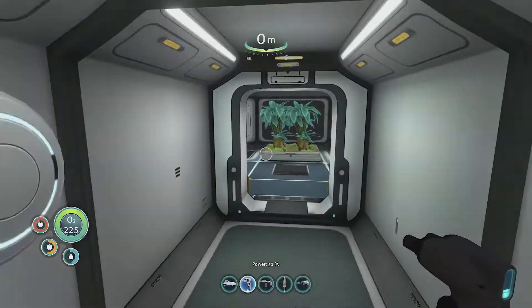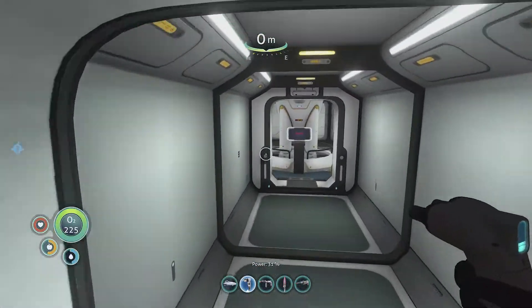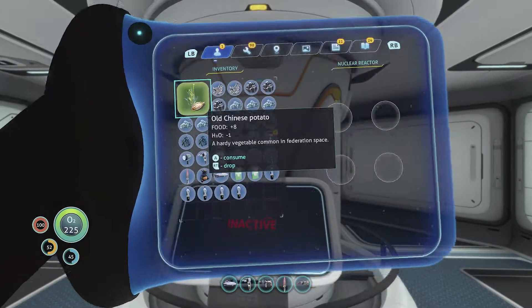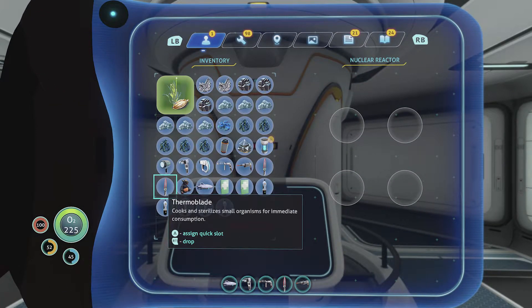Now obviously the reactor rod is radioactive, so you want to have your radiation suit on so you don't get a load of radiation exposure when you're handling it.